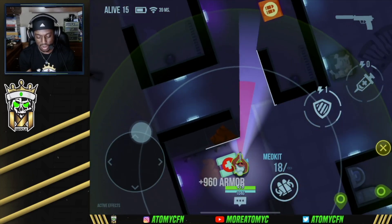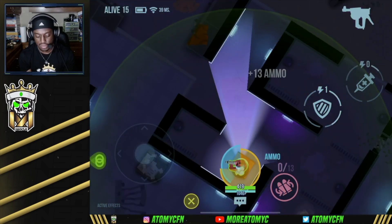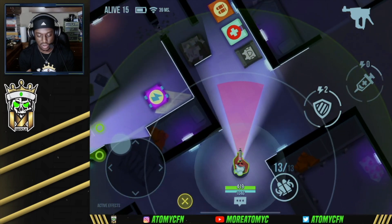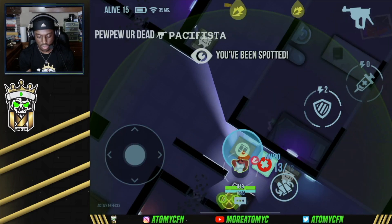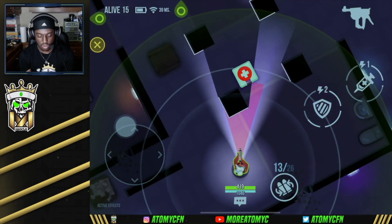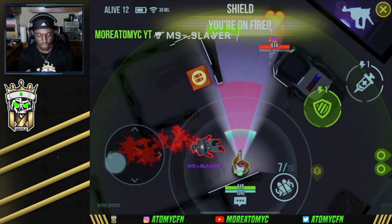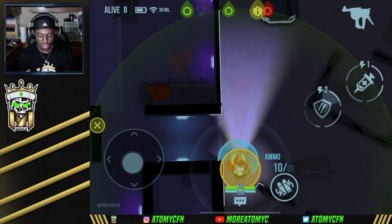We've got double Sparkle on our team — I don't think I've ever had two Sparkles on the same team before. That's kind of crazy. I want to see if this works out. There's a Slayer — I kind of want to go push them. Too late for you! That's a clean team wipe right there.